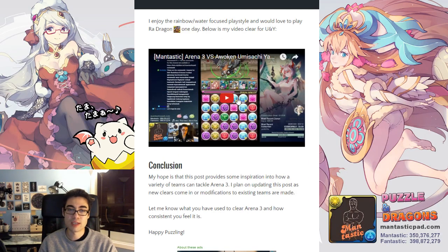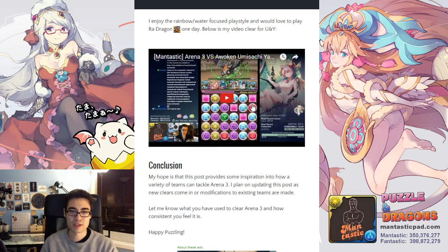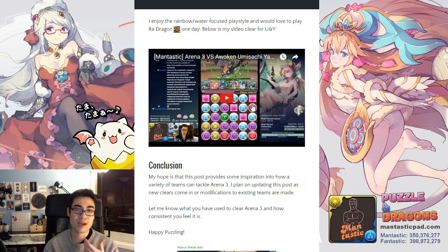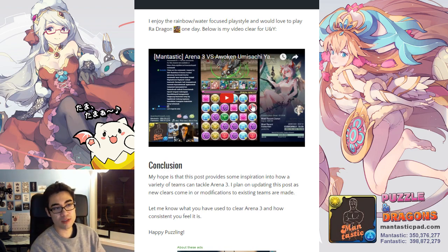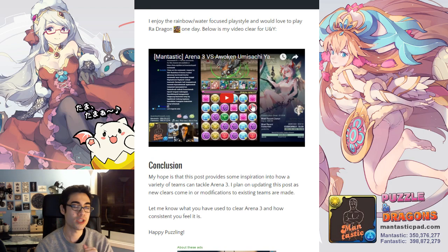If you want to watch the video of my Yumisachi Yamasachi clear, you can find it here. I got a little lucky — I did this on stream and I think it was my second try. In conclusion, I hope this post gives you some inspiration as to the various teams you could bring into Arena 3. You can obviously bring other top-tier leaders like Raw Dragon, Kayede, Ranovae, Beach Miru, or even Sharius Roots — there are lots of leaders capable of clearing Arena 3 with good consistency. I just don't happen to own any of them. You should also look forward to my Arena 3 guide, which will give strategies against all the radar dragons, recommendations on team building, and how to counteract the various floors leading up to the radar dragons. Thank you very much for watching — let me know what you think and what you plan to use to clear Arena 3. Hope you have a Mantastic evening, and happy puzzling!